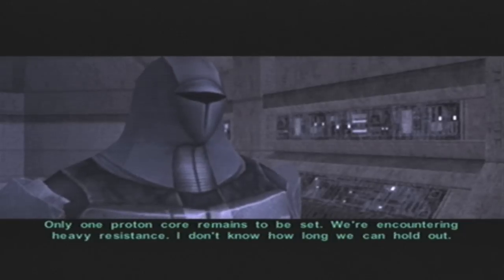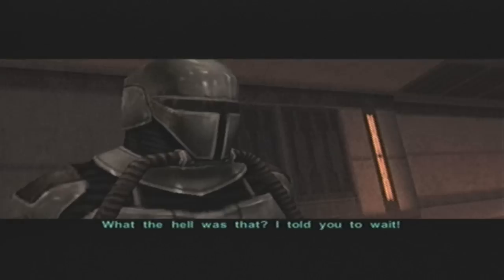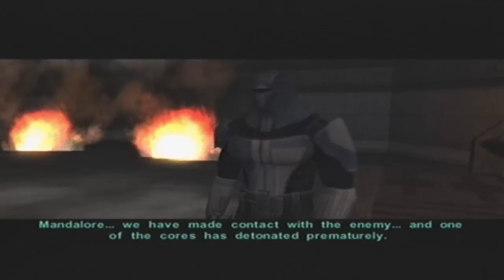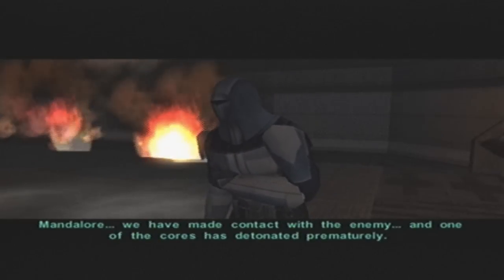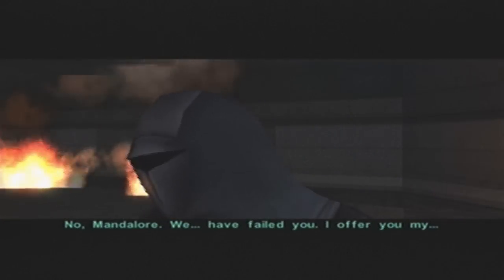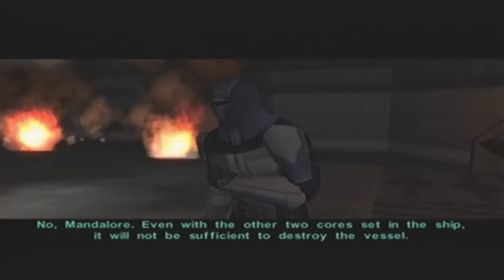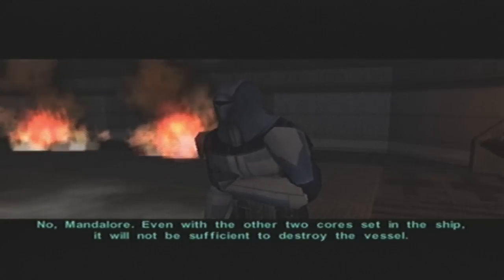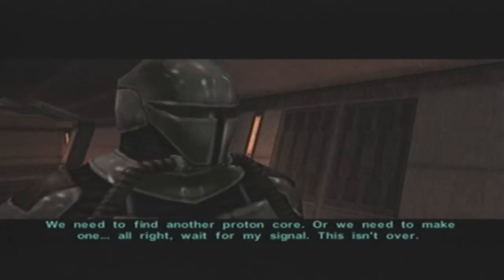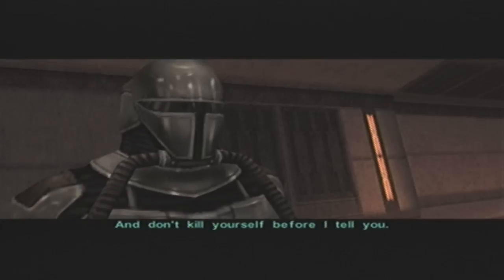We're encountering heavy resistance. I don't know how long we can hold out. You guys are useless. What's happening? What the hell was that? I told you to wait. Mandalore, we've made contact with the enemy, and one of the cores has detonated prematurely. Was it in the target zone? No, Mandalore. We have failed you. Do we have another core? No, Mandalore. Even with the other two cores set in the ship, it will not be sufficient to destroy the vessel. We need to find another proton core. We need to make one. All right. Wait for my signal, this isn't over. And don't kill yourself before I tell you.